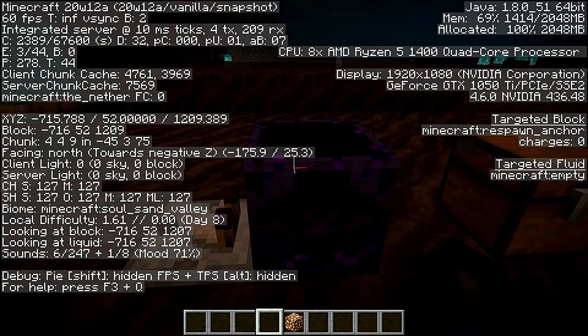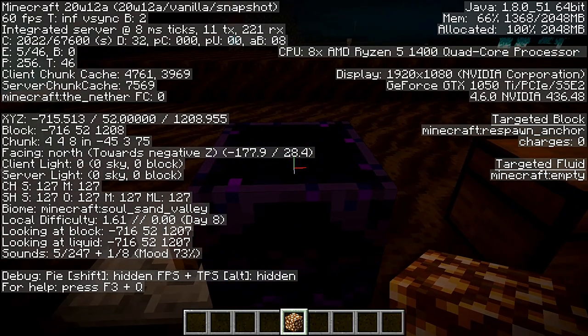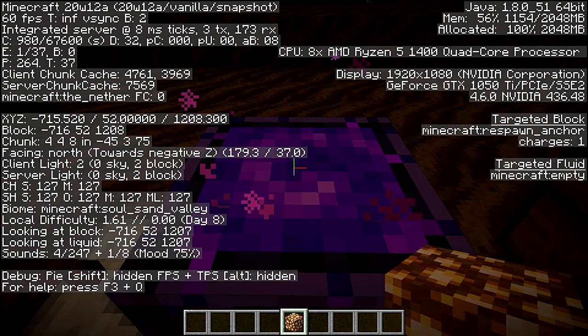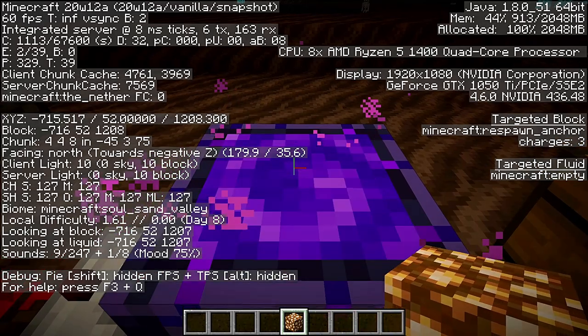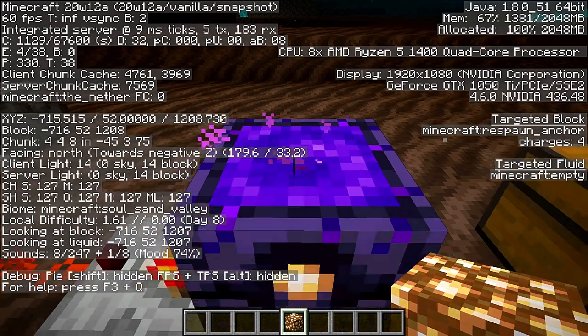The Respawn Anchor can also be used as a light source, but only if you have glowstone inside of it. It works on different light levels. We have a block light of 0 when it's empty. When we place in the first glowstone, we get a block light level of 2. With the second, we have a block light level of 6. With the third, we have 10. And with the last one, we have a total block light level of 14.